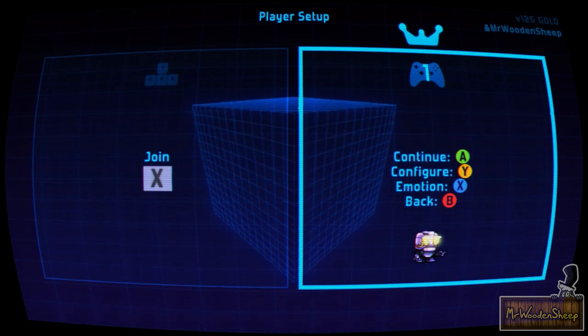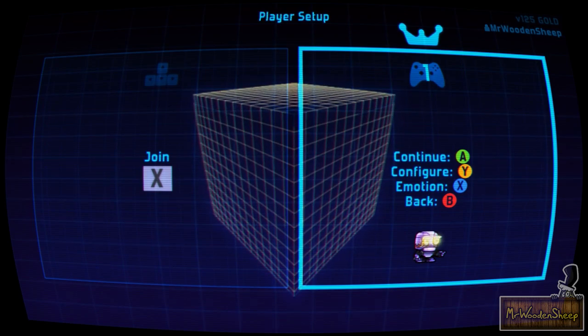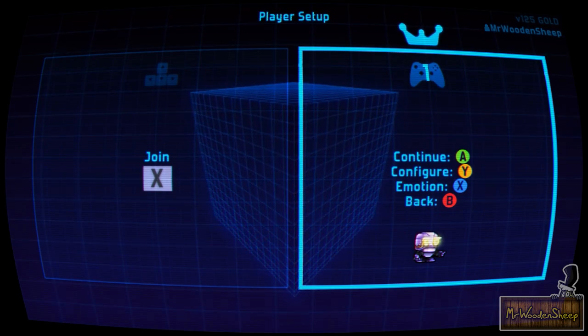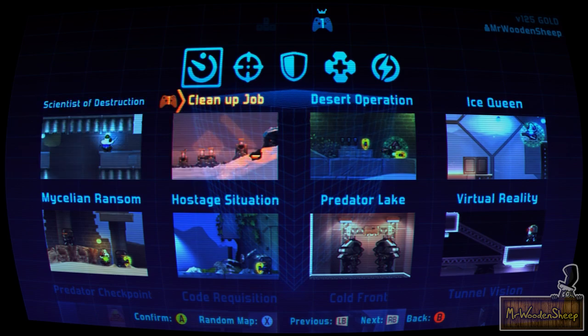For both of these you can do local co-op, but I don't have anyone to play with me right now. I ran out of money so I can't pay anyone to pretend to be my friend. So I'm gonna show you challenge mode first. You can choose speed and combat — I'm gonna show you combat because that's where the game really shines.